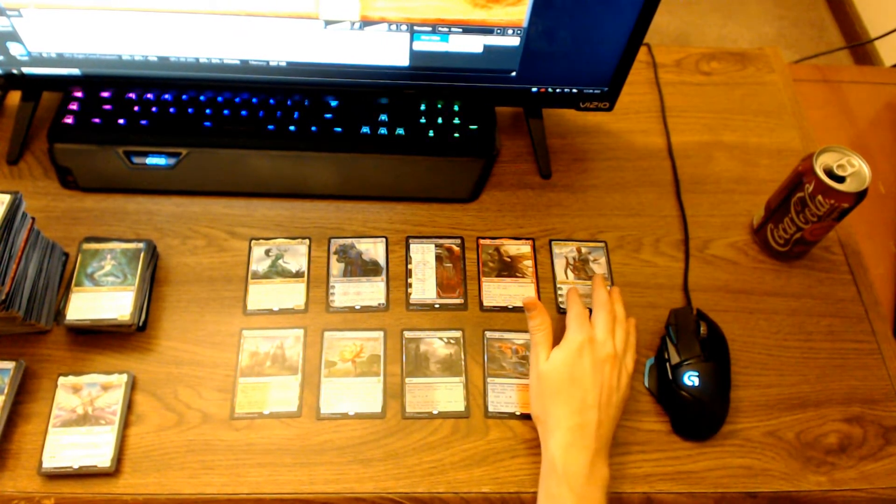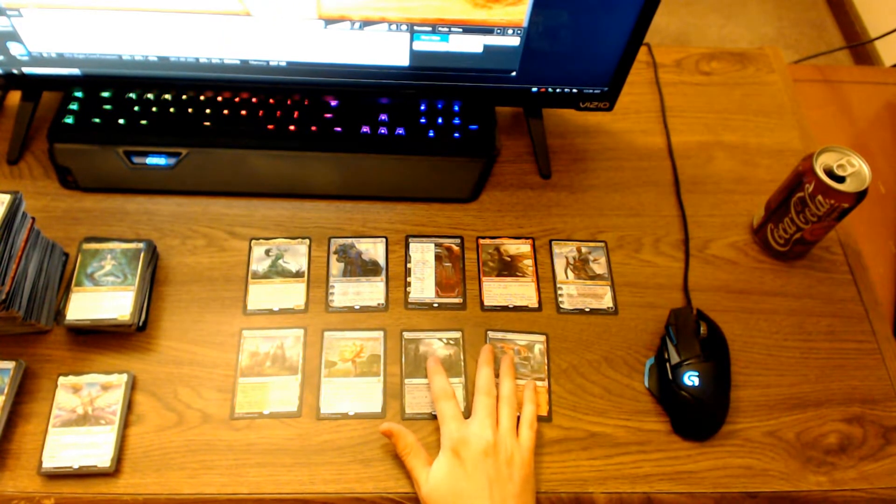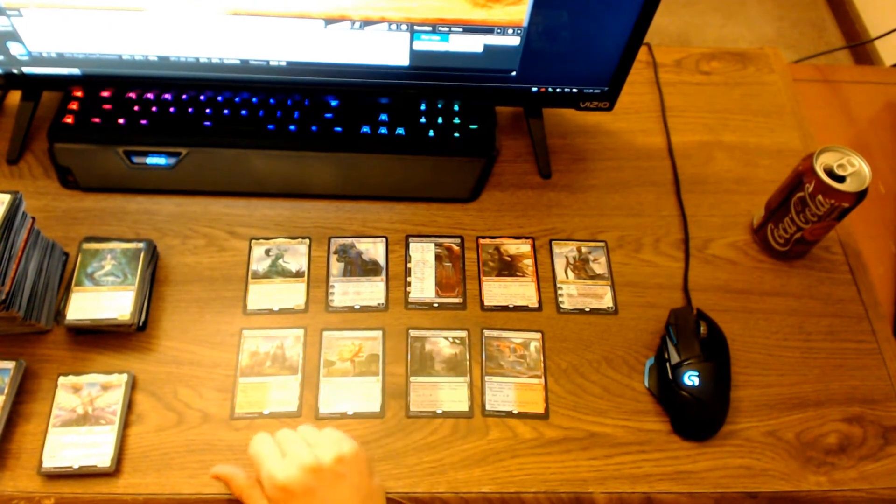So this box was pretty average: Teferi, Karn, Muldrotha, Phyrexian Scriptures, Varchild Blade-Wing, three of the fast lands that were from Innistrad, and a Gilded Lotus.